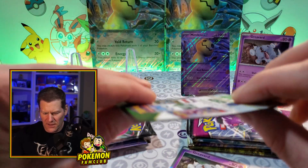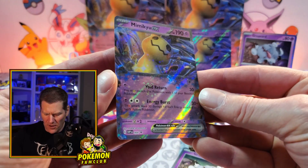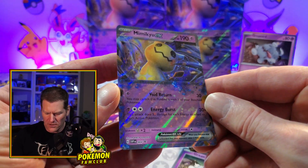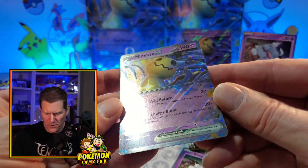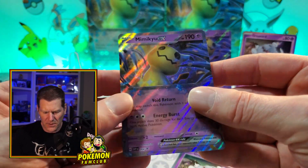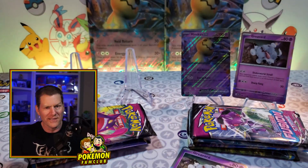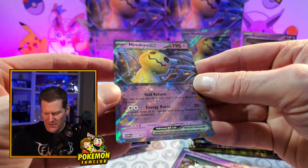I took the liberty of unboxing everything. Here's a code card for one of the Mimikyu EX. Check out this holo — we've got that diagonal sheen going across, and then underneath there's some stars going on too. Super cool new holo on these EX cards. I'm looking forward to the new set coming out. We've got about three weeks left to go.